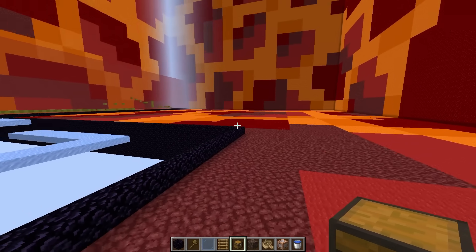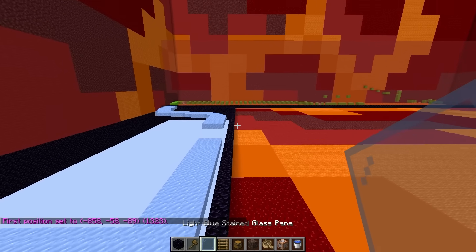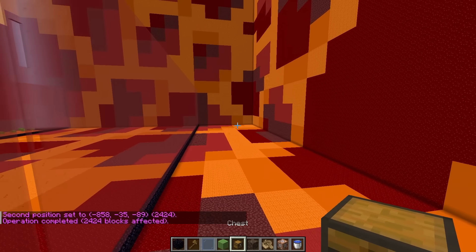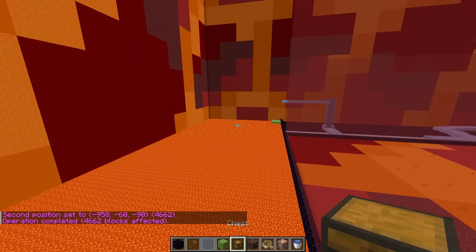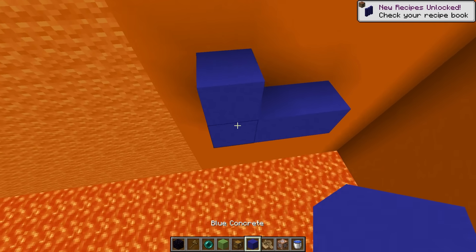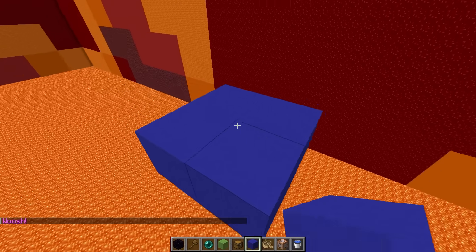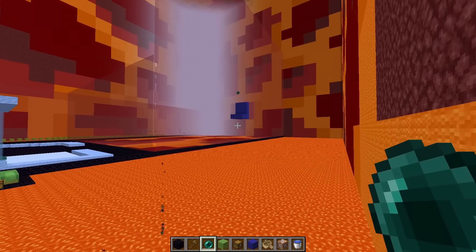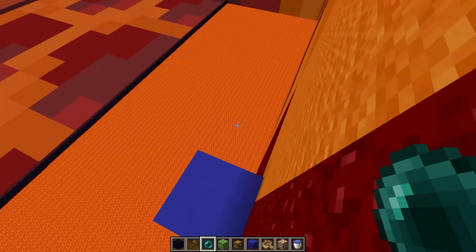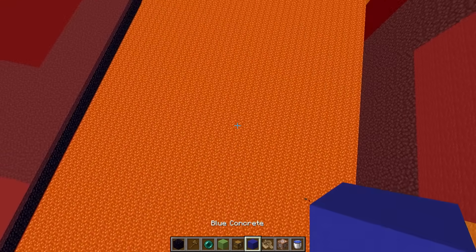The next part I want to do is a little elytra course. First, we're gonna section off this whole place, then set the floor to lava. Now I can start placing some platforms for them to enderpearl to. Let's make the first one all the way out here using blue concrete. Now the second platform all the way out here, a little harder for them to make it to. Then after that jump, I want to make them enderpearl all the way up here. Now I'll make them enderpearl down really close to the lava, right in the middle of the pit.